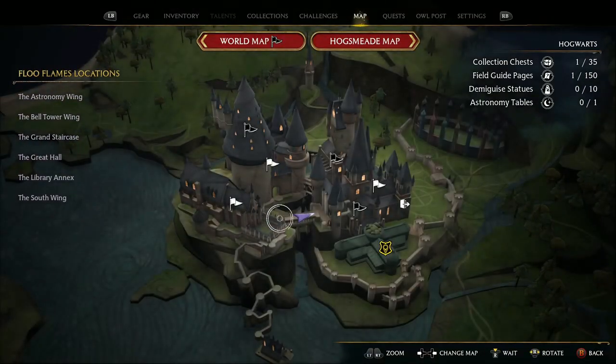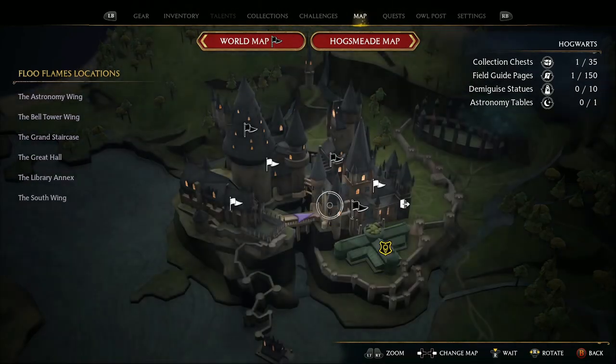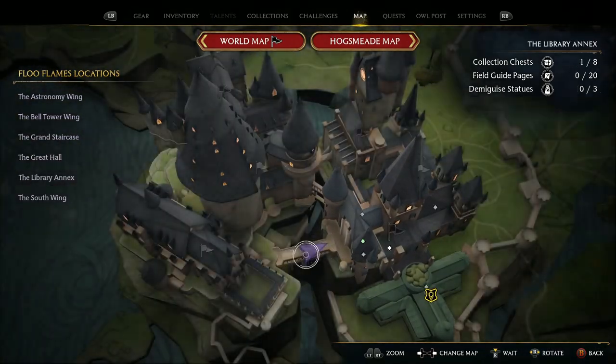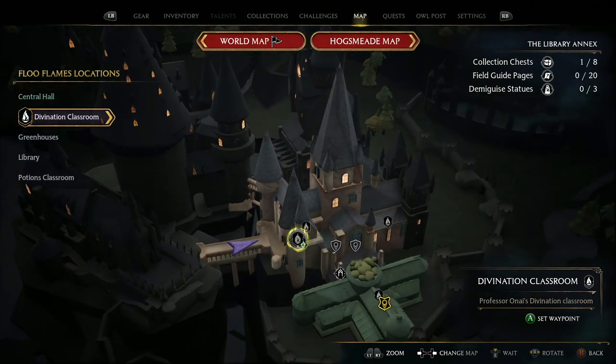Once you've reached this area of the game, head over to this bridge right here. I fast traveled to this point, which made it very easy — the Divination Classroom. So once you spawn there, you turn around, go upstairs, and come outside here to this bridge.